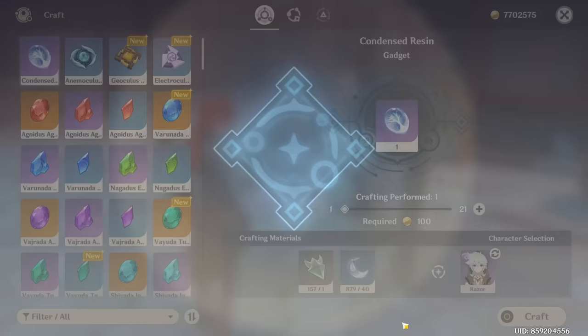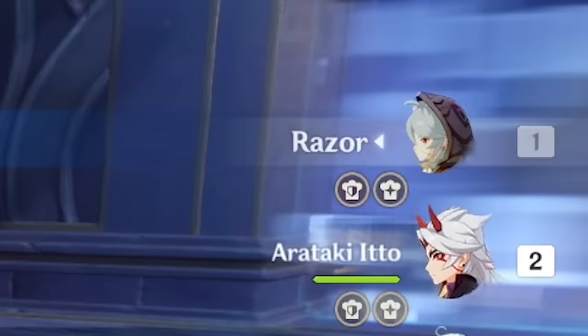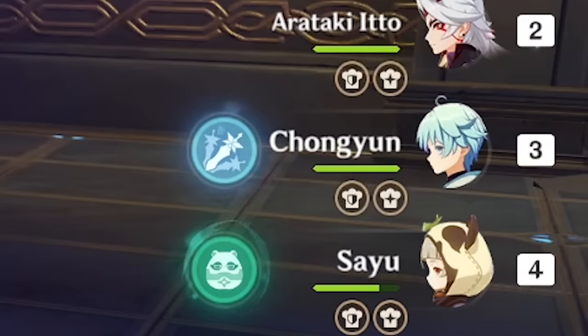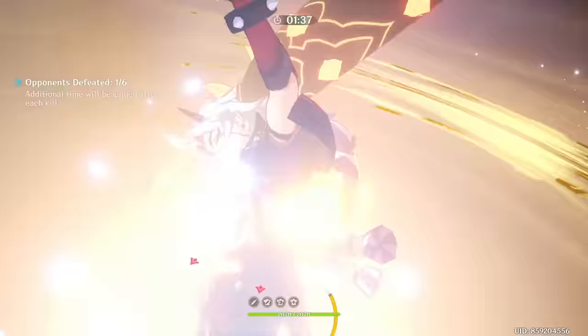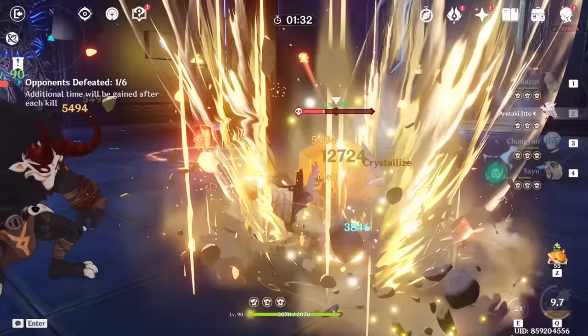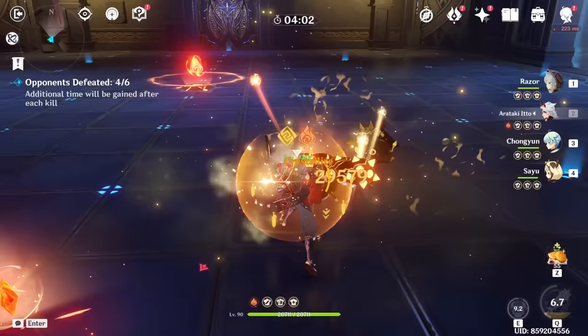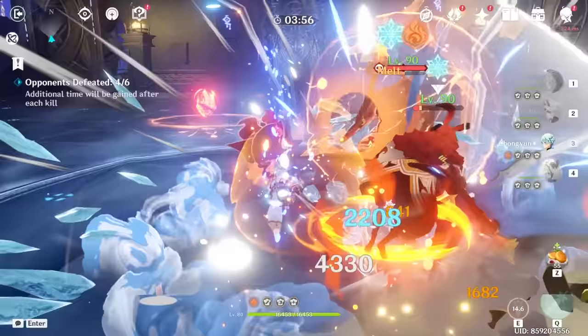Quick explanation on the team comp: Razor is main DPS, Ito is burst DPS, Chongyun procs Melt, and Sayu is healer. The reason we want to proc Melt in this domain is because Melt is good and Overload is bad. If I want to play more aggressively I could use Razor's Q or E to deal even more damage. I'm not going to put Diluc or Dory in the friendship team comp because I'm not suffering for friendship XP today, especially when Diluc is practically useless here.